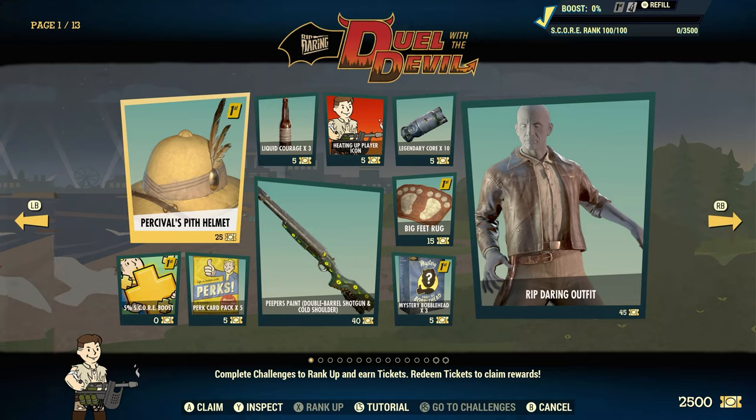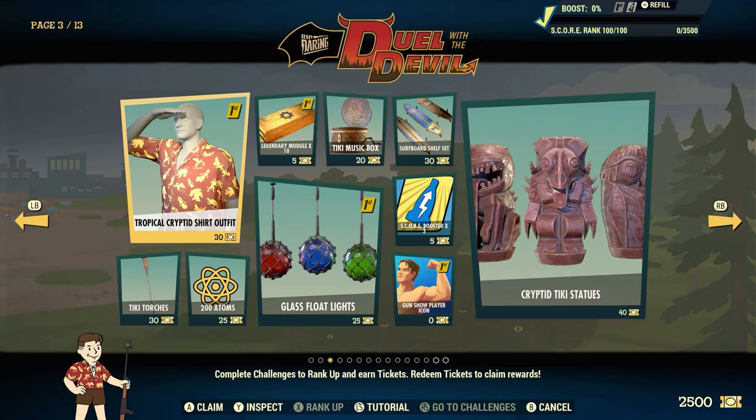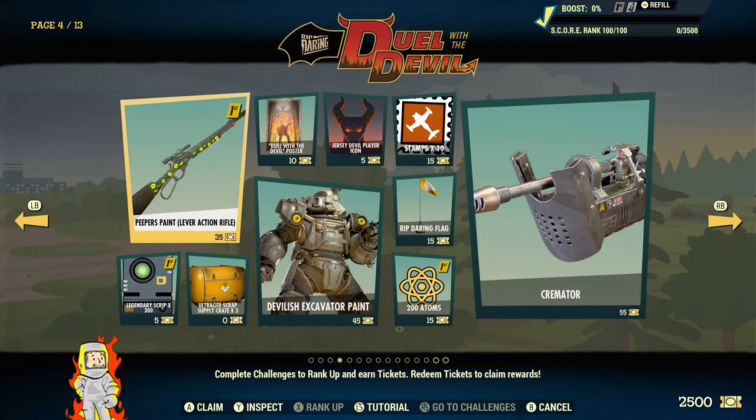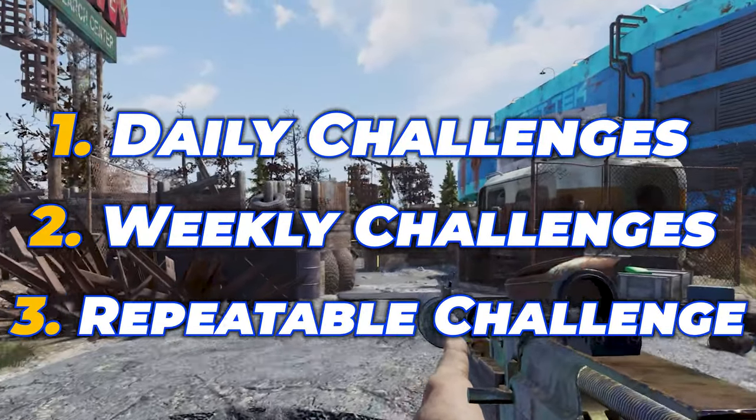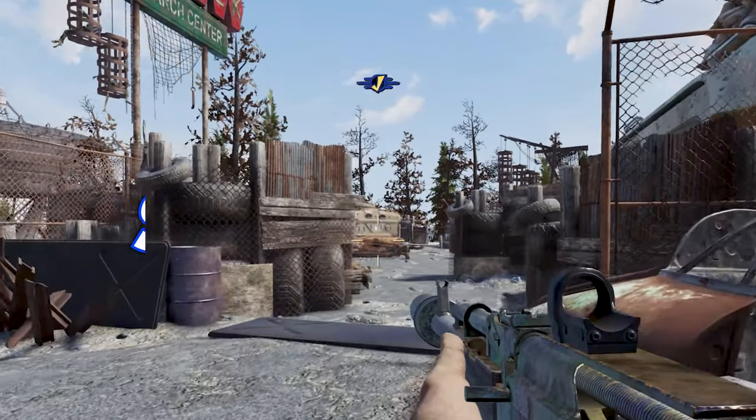Completing the new Season 16 in Fallout 76 can be made a whole lot easier by doing just a few things. There are three ways to earn your tickets and unlock each new page of the season in order to gain access to all the rewards: completing daily challenges, weekly challenges, and grinding XP for the repeatable challenge, all of which earn you score points.